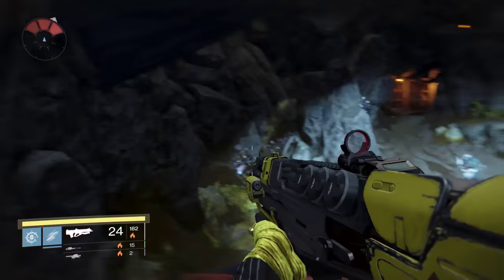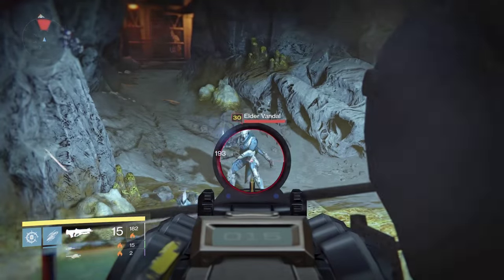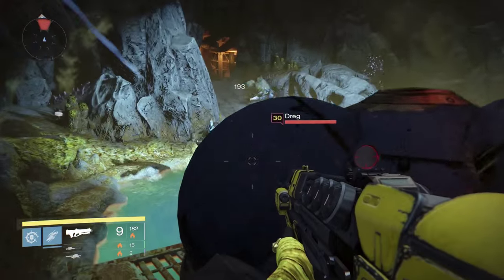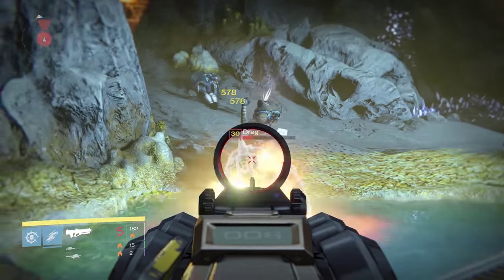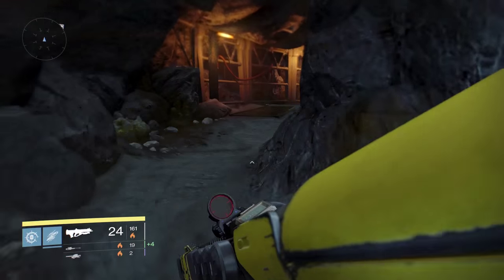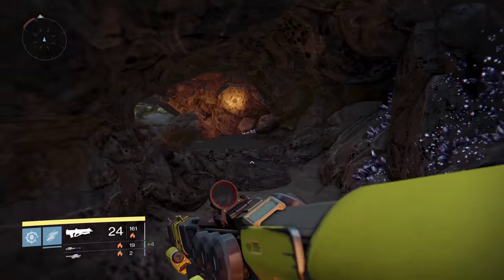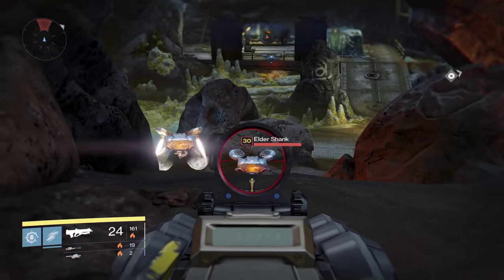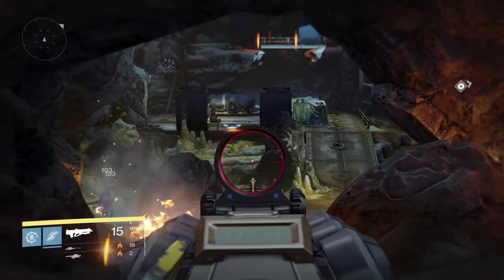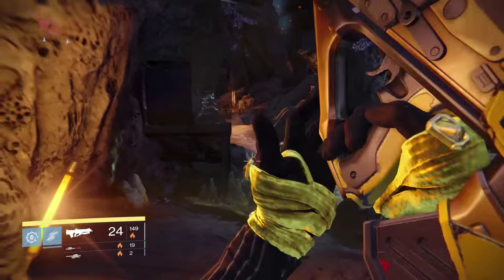Moving on to The Messenger. It's a Trials of Osiris weapon, meaning you can purchase it from Brother Vance as long as he's selling it and you have seven wins. It can also be received as an Adept version, which is a primary burn version, from the Lighthouse after going flawless — nine wins and zero losses.